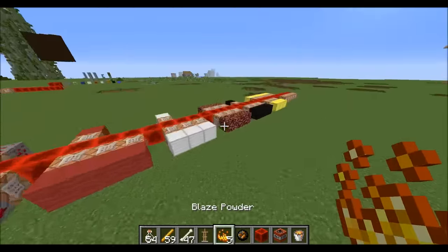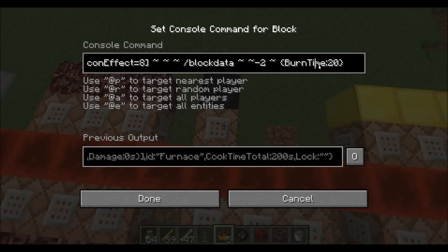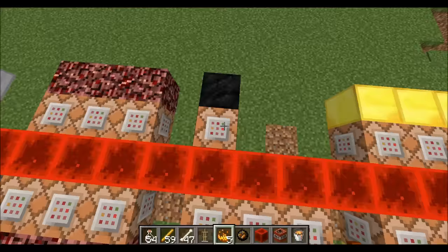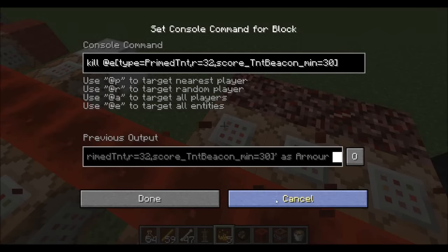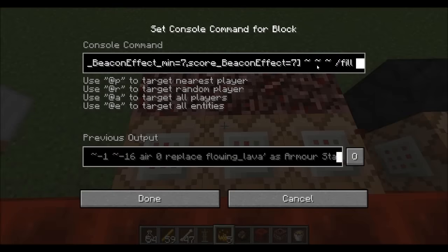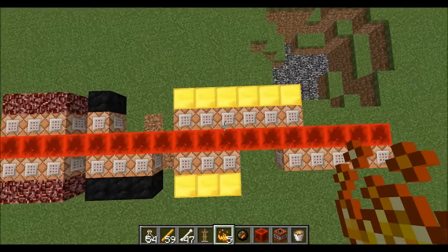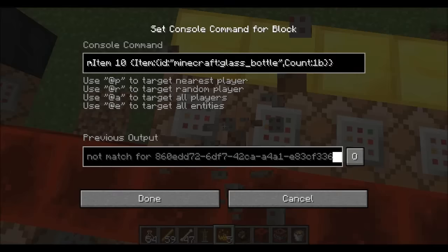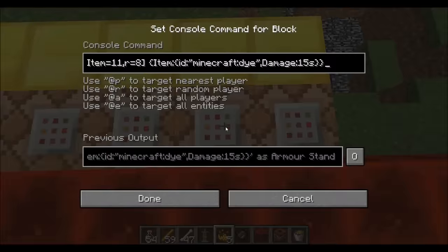Let me explain how these functions work. For the furnace, I'm literally just changing the block data — specifically changing the burn time to 20. For the anti-grief system, I'm killing nearby primed TNT, doing a fill command to replace flowing lava with air, and also that same fill command to replace fire with air. For the bone meal section, I'm using the beacon item score for the items, giving them a score and detecting them, and then running a basic entity data command to change the entity data of that specific item.